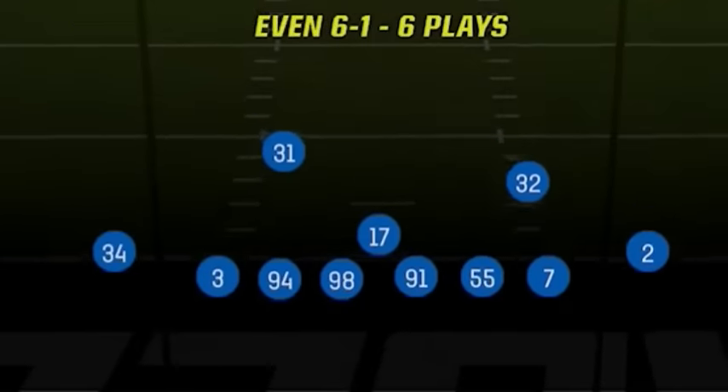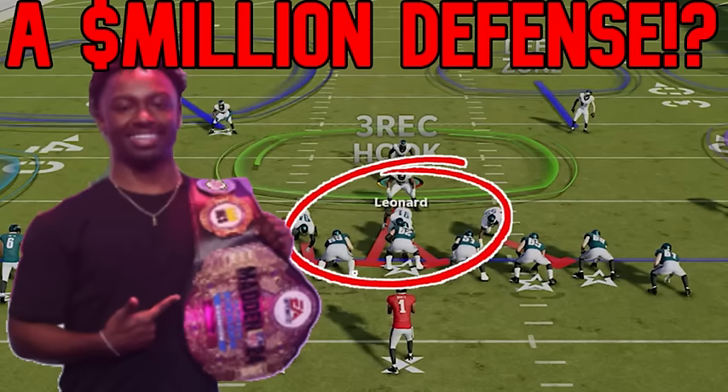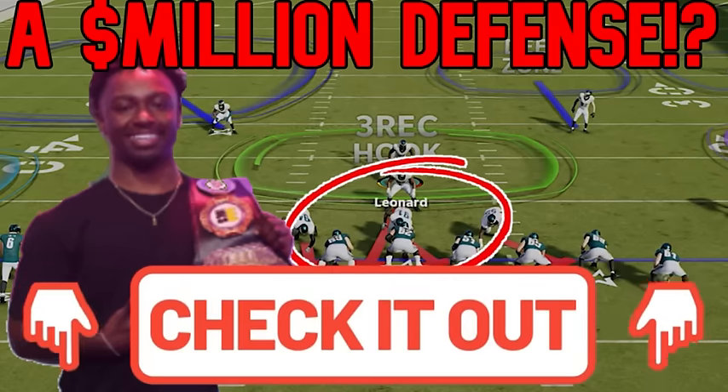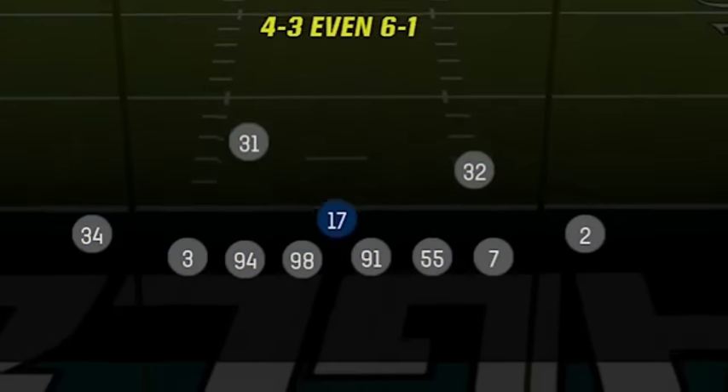You can literally just streak Tyreek Hill and score most of the time with his 99 overall speed. Despite all this speed, I'm still going to show you guys a new defense in the 4-3 even 6-1. This is one of the pro favorite meta defenses, which is why I never use it, but I wanted to show some different looks other than my 3-3 odd, which I think is the off-meta meta right now. The greatest player in Madden history Henry agrees, after using his own version to win the Madden Challenge Championship game — link in the description. But for now I'm going to show you how to run the 4-3 even.